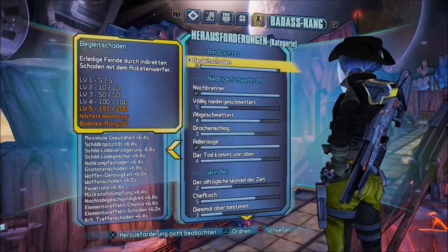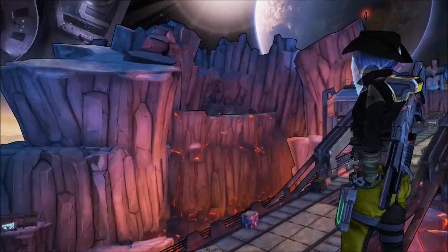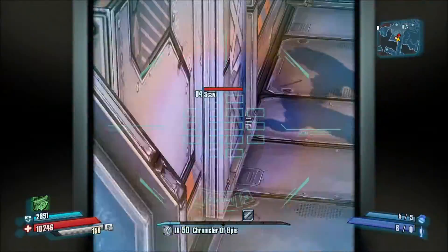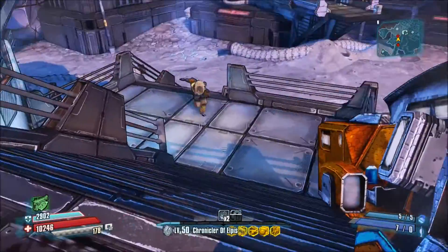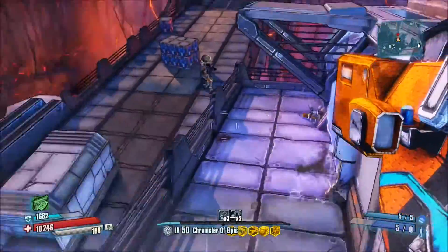Jetzt fehlt nur noch Begleitschaden. Das ist mit dem Raketenwerfer – Gegner töten mit indirekten Treffern. Ich hoffe, ich hab jetzt noch genug Schuss mit. Wie gesagt, ihr dürft nicht direkt den Gegner treffen – dann funktioniert das.